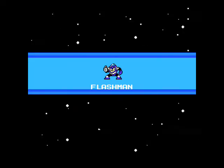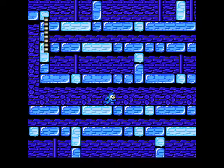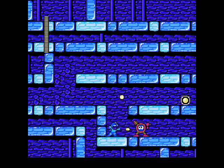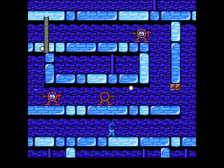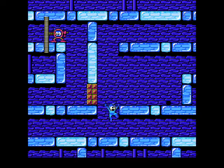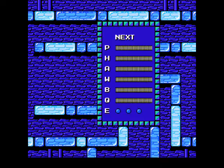I didn't save Flash Man for last because he's the hardest or anything — quite the contrary, though he is one of those Robot Masters I tend to underestimate on difficult mode. The weird thing about Flash Man's stage is it apparently has ice physics despite not really being an ice stage. Our main foe here will be the Crazy Cannons — they always shoot a pattern of six shots forward and then six shots up, so you can take advantage of that. I also quite like Flash Man's stage music; it's probably one of my favorites from Mega Man 2.